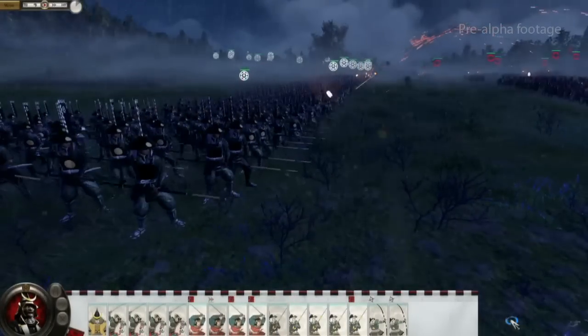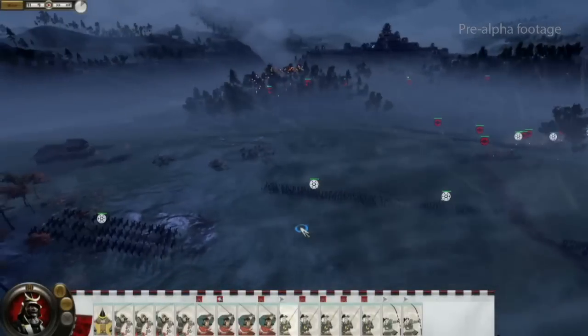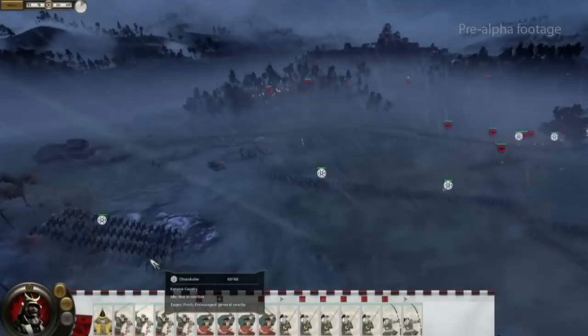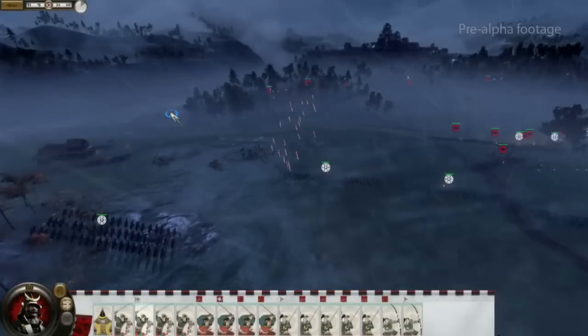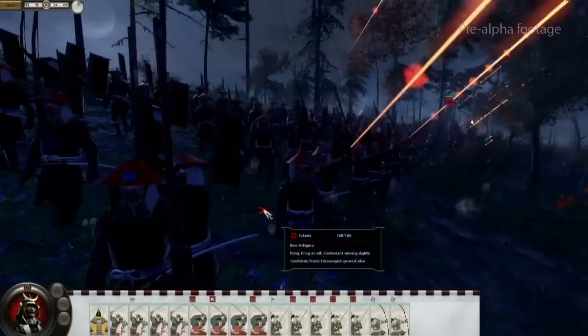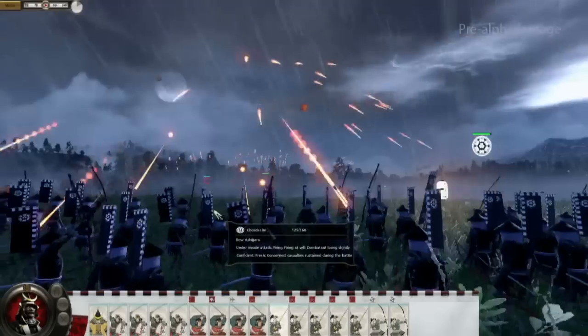We've now got a massive charge of AI units moving in on our position, and we're being engaged with fire arrows from the left and right. It's time to take my human brain and outwit the machine. I'm going to try and sneak cavalry around the back and attack from a hidden position. Can the AI be taken by surprise? If you've got speed, yes — it could basically be focused on something else and not know everything about the battlefield at all moments.